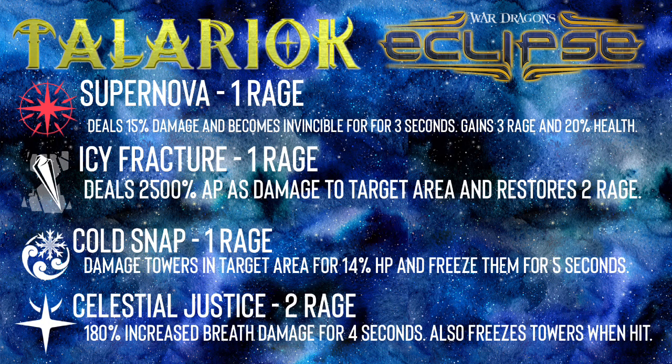Spell kit: the first spell we have is Supernova. It is a one rage red spell. It does 15% AoE damage, you become invincible for 3 seconds, you gain 3 rage and 20% health. I think it's a phenomenal spell. It's great, it's beautiful, and I love it.